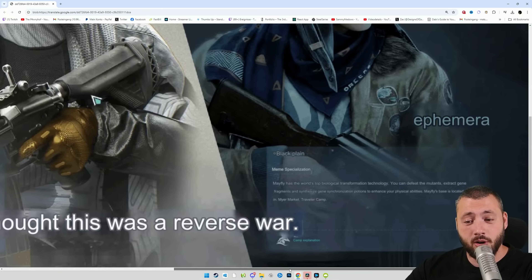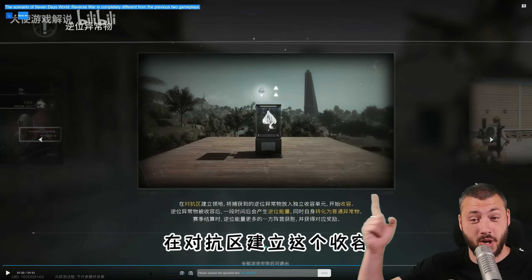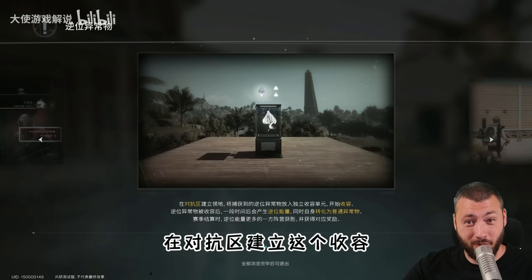Mayfly is in the Mayor's Market and the Traveler's Camp safe zone, and the Rosetta conjunction is Heijun Town and Dirty Water Camp. The goal is to reverse anomalies and push your faction forward.